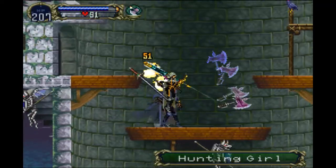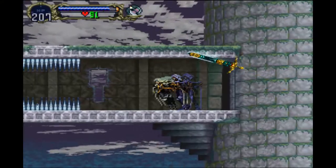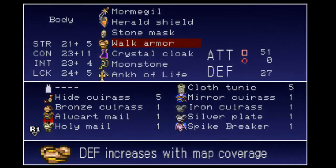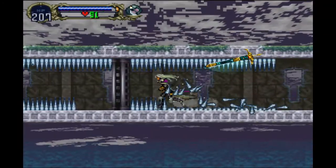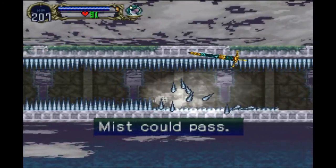That was a little bit of magic there — I'll go over the magic later. What I want to do now, since we have all these spikes, is equip the spike breaker. And we want to pass through this mist. By the way, with the spike breaker, even in mist form you can still break spikes, and that's pretty cool.